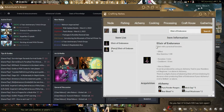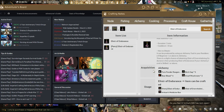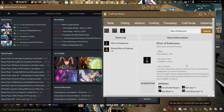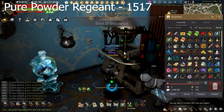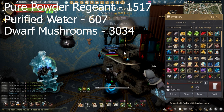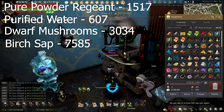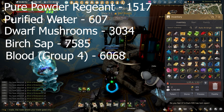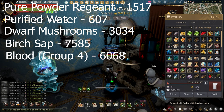I will be making Elixir of Endurance for the artisan medicine boxes today. To make 158 artisan medicine boxes using endurance, we'll need a total of 1,517 pure powder reagents, 607 purified water, 3,034 dwarf mushrooms, 7,585 birch sap, and 6,068 bear, troll, yak, or lionblood.